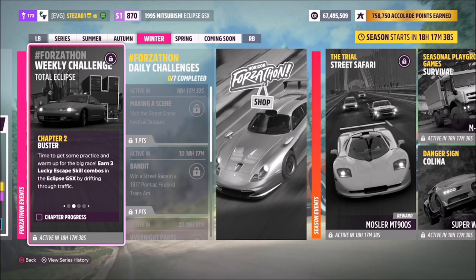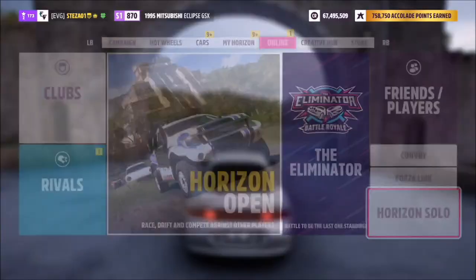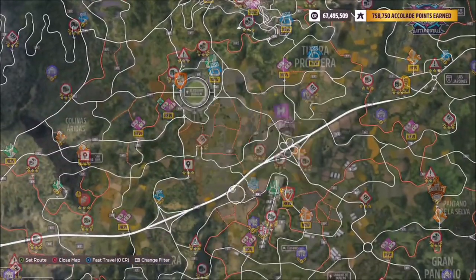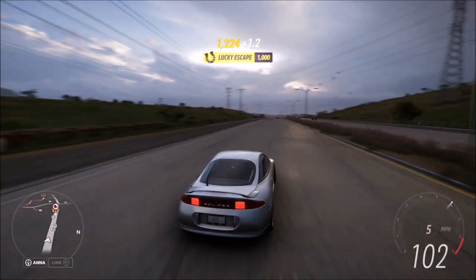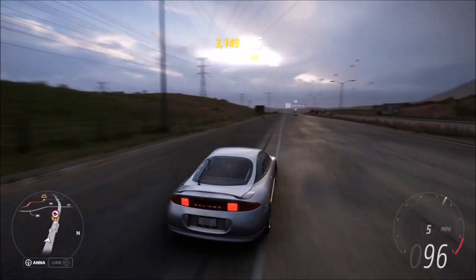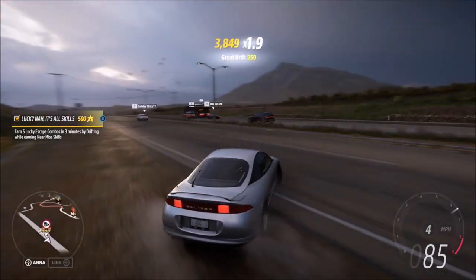The first challenge wants you to earn three lucky escape skill combos. A lucky escape skill combo is a drift skill and a near miss skill at the same time. I recommend going into Horizon Solo, as more AI cars will spawn and it'll make it easier to do the challenge. Then head over to the highway where there are more AI cars, and hop over to the opposite side of the road — that's how I find it easier to get the lucky escape skill.